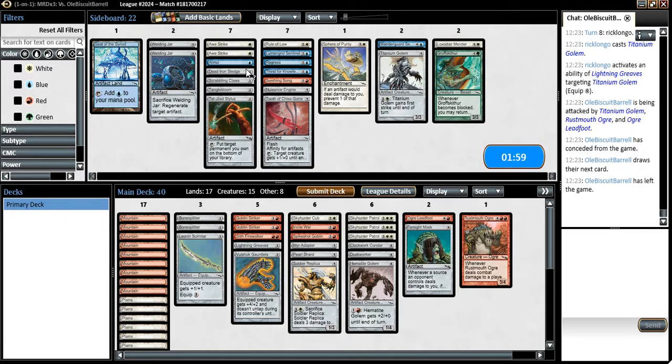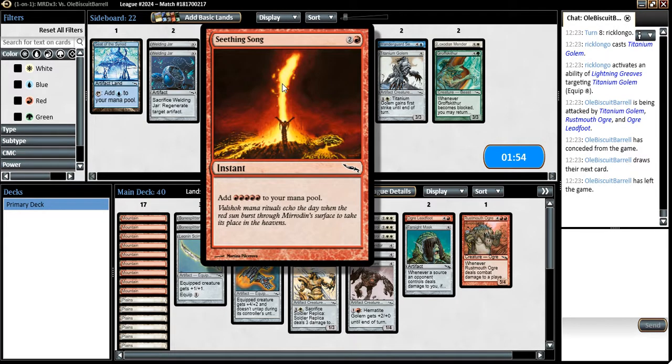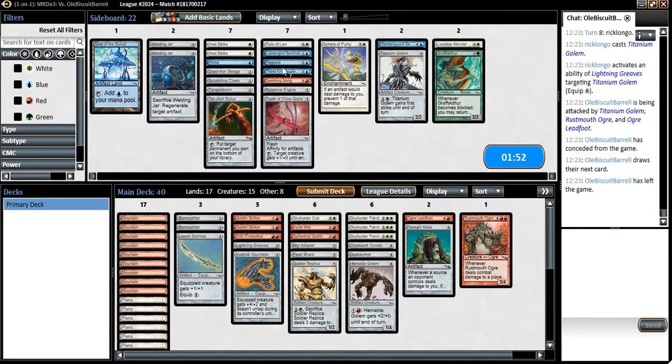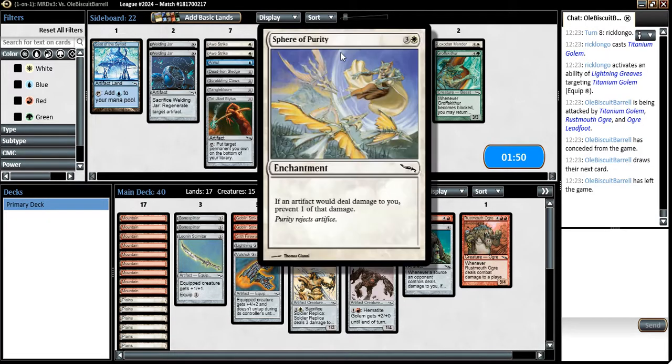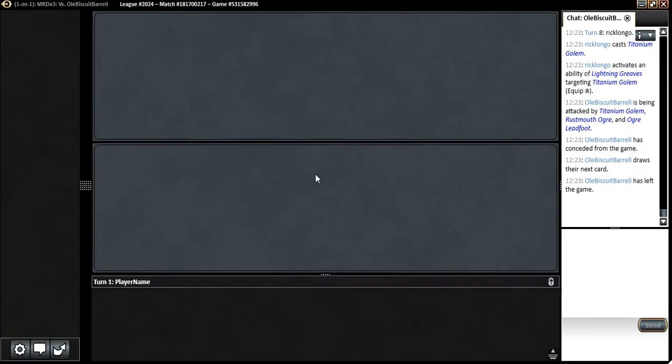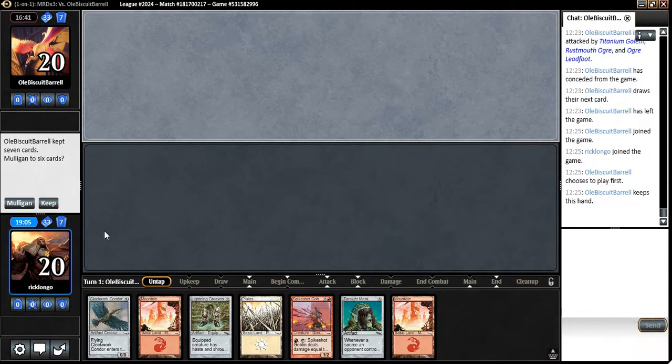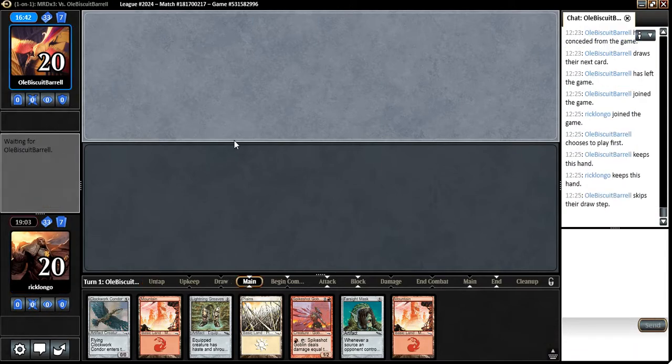Welding Jar, Searing Song, Rule of Law, Sphere of Purity — no, we don't want those. I think I like this sideboard. Hopefully we get a crazy draw again involving Spike Shot Goblin. Let's keep this hand — the fact that I also have Lightning Greaves on turn 2 is so insane.